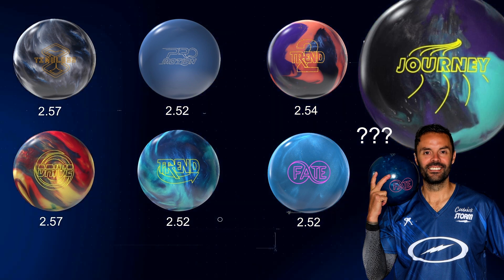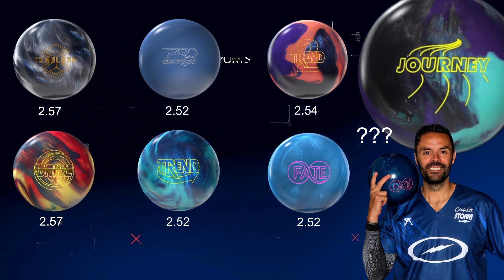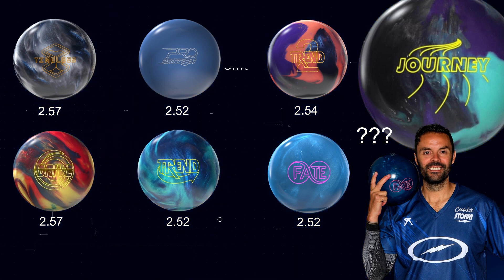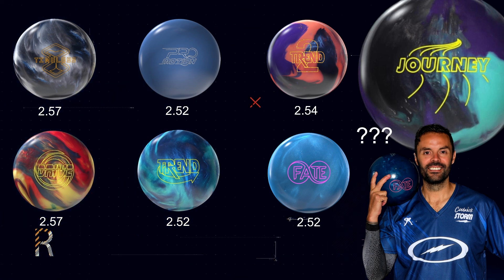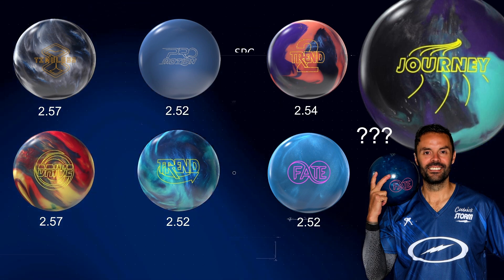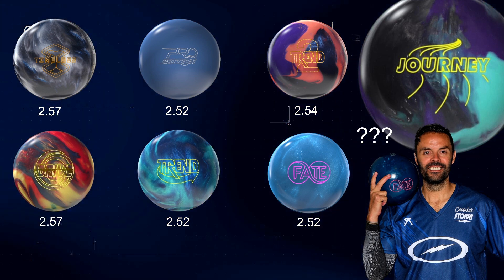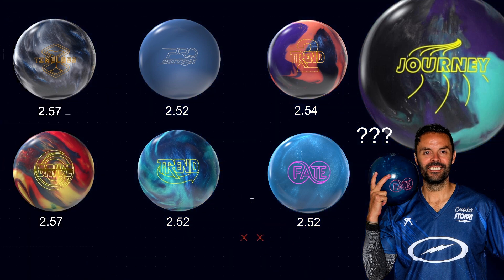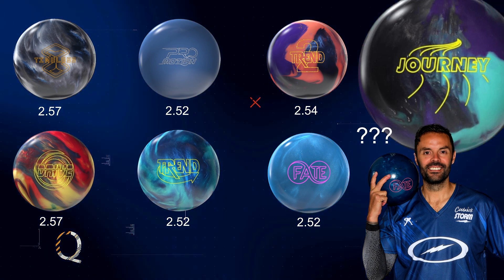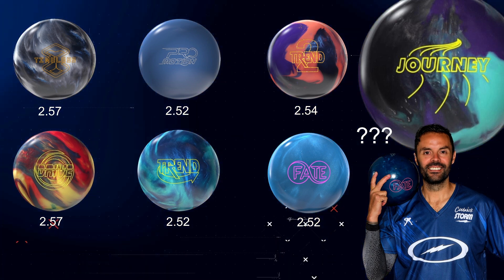By the way, none of these are asymmetric — they're all symmetrical. I'm going to come back to that at the end. 252 is a very interesting number on the Pro Motion with the Spec and the Piston weight block, and the various versions of that weight block. 252 on the Trend, which was R2S Pearl. 254 on the Fate, which was nano hybrid shiny. Then we get to the Fate which was Rex Pearl, back to 252. So at least half of these — two or three — are 252.